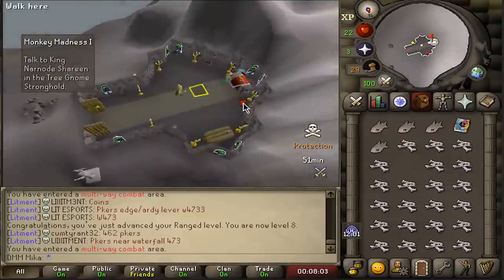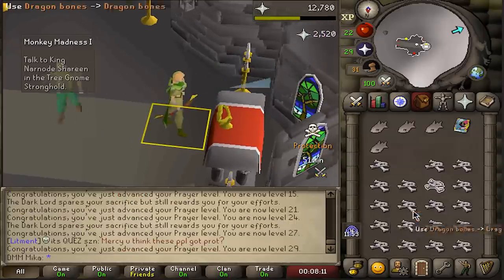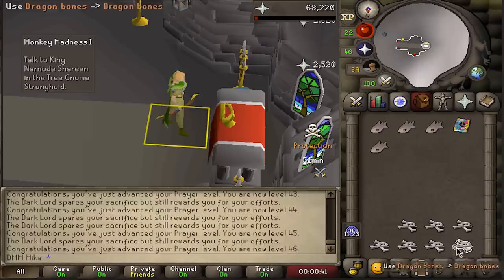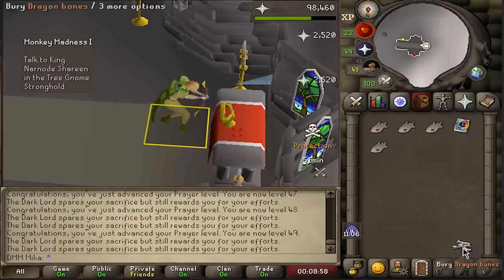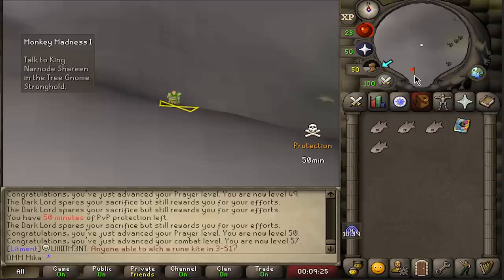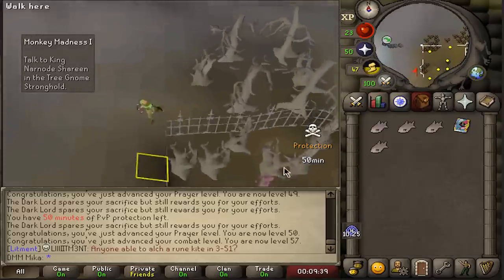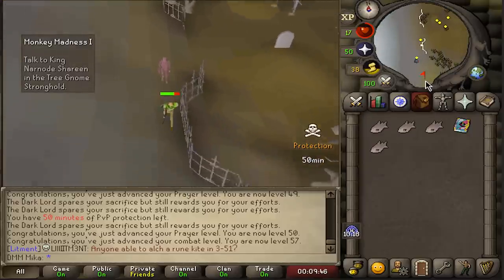Here we are with the bones and the protection — took nine minutes to get up here. Prayer went from 15 to 29 quickly, then up to 43 — we can now use Protect from Melee. Carefully using all the bones on the altar: that's one, two, three, four, five. 50 prayer out of nowhere! I think this is the best start I've ever had to Deadman mode. One hour, maybe one hour 30 in, about to start Monkey Madness, prayer done, money for the Dragon Scimitar, 50 minutes to complete Monkey Madness. The only downside is no Staminas.